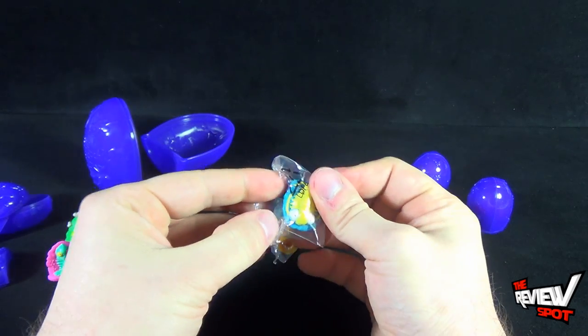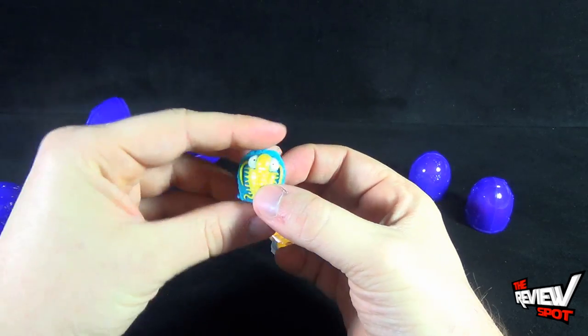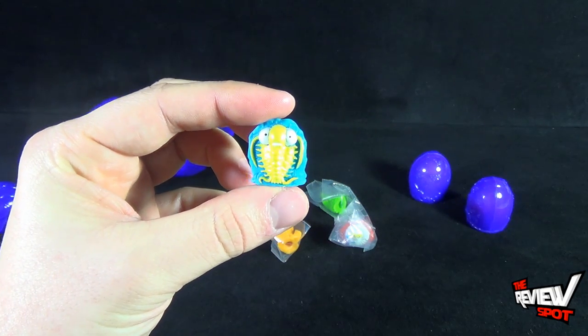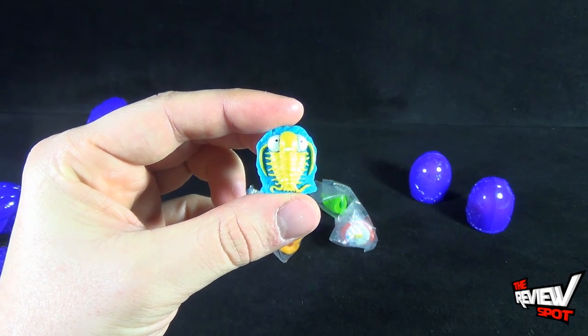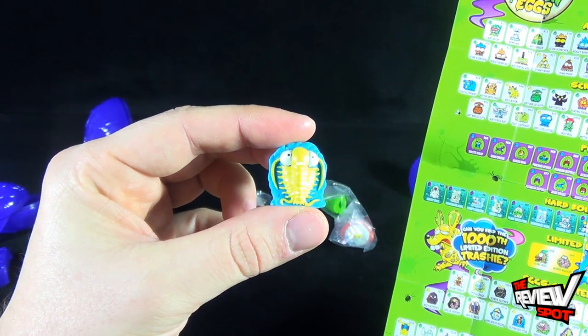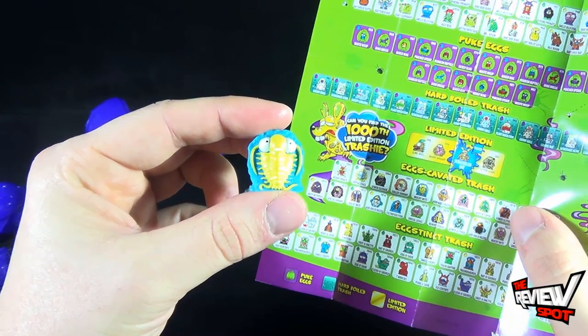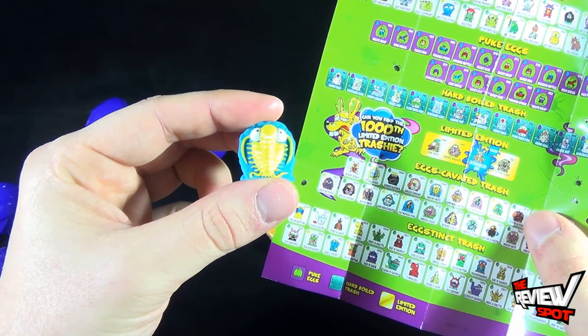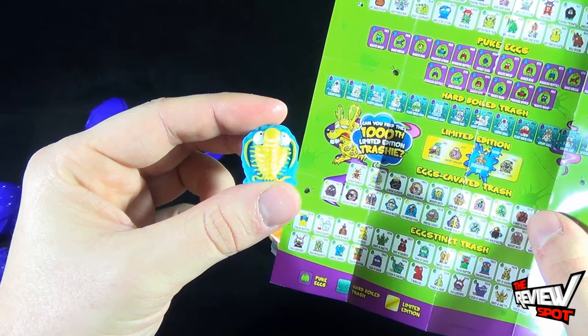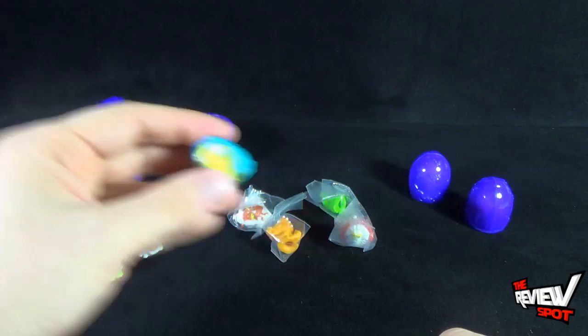The next one also looks like an excavated piece. Got this little guy here — he looks like when he was put on this rock he was extremely nervous. Poor guy. This is Mucky Mite. Mucky Mite is a puke egg. He looks neat though — I like his coloring; the yellow on the blue really works.